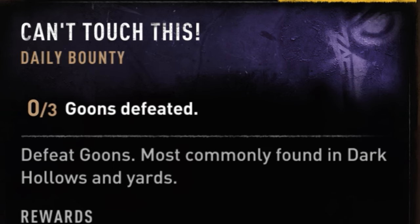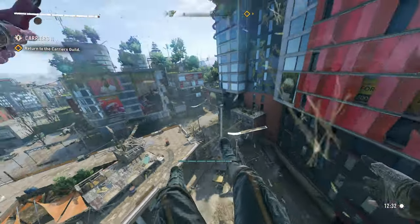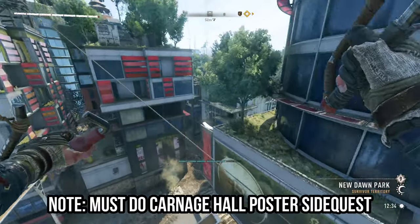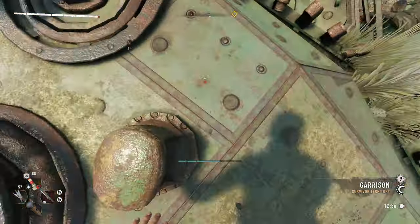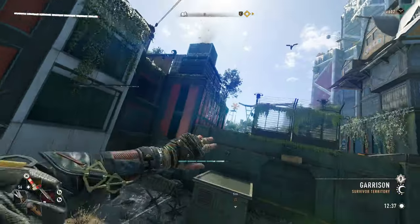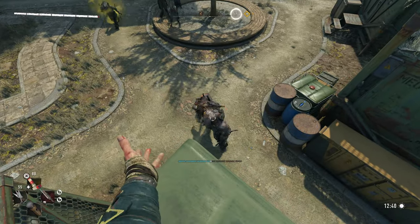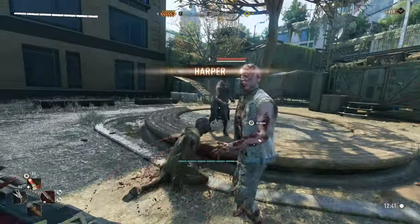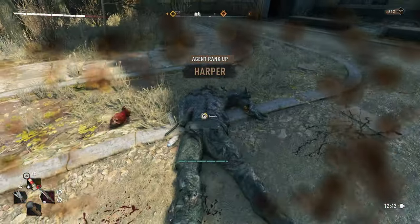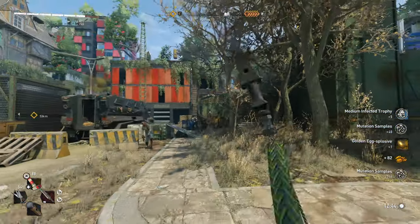Up next we have the kill three goons challenge. This one's pretty simple. If you follow the route I'm taking, I can find three easily, but this specific route requires you to do the Carnage Hall side mission where you help a guy get his posters. If you help him, one extra goon will spawn here. This one's very easy, and if you can't find this one, there's also another one by the armored trucks. So I think this is the second easiest one of the bunch.